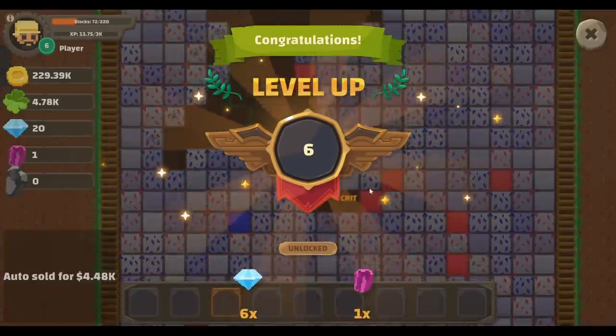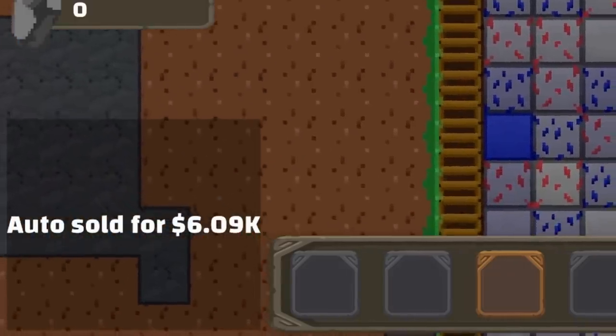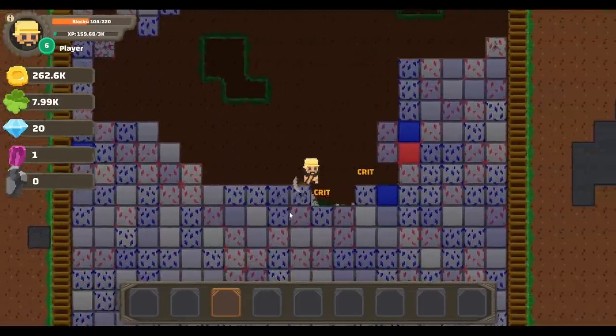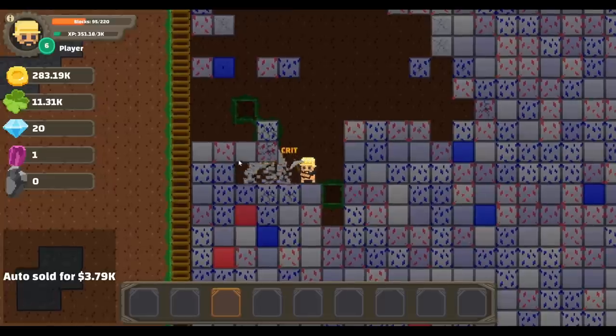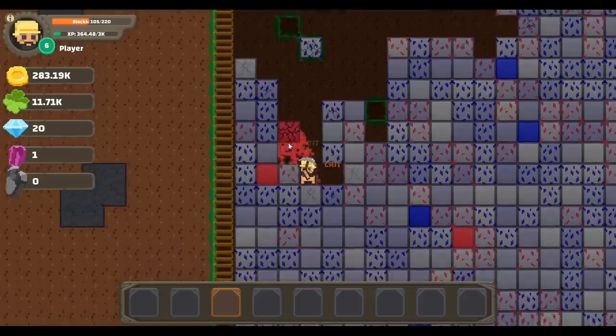And we get to level 6 for another one of those fancy upgrade gems, and some diamonds. Auto selling for nice amounts — might as well just manually sell for a little bit. And the bomb just fell down to the center of the earth. As long as we can stay ahead of the auto selling, it should result in passive income. I love critting on those solid blocks so we can get them right away, because they're worth so much more.